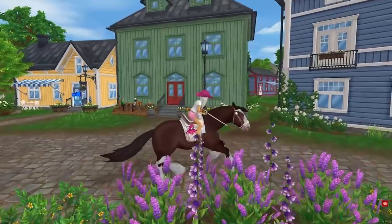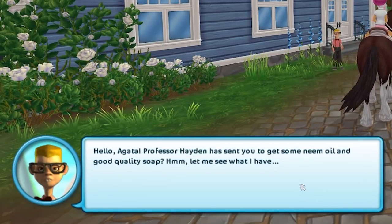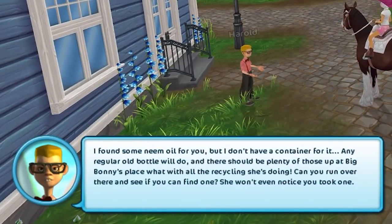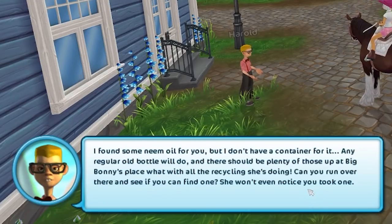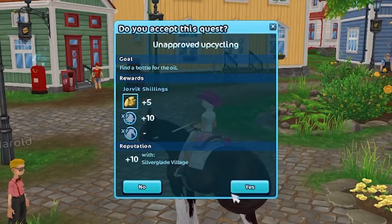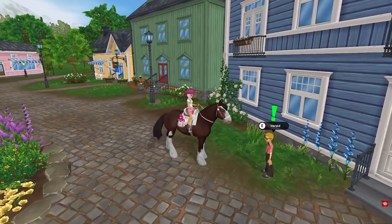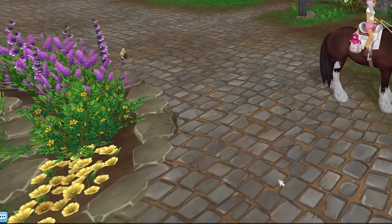Okay, go around the tree. Here we are. Hey, you need some oil and good quality soap? Let me see what I have. I found some, but I don't have a container for the oil. Any regular old bottle will do. Ask Bonnie since she has all that recycling she's doing, and while you're gone I'll keep searching for the soap. Find a bottle. Oh, there it is behind the horse. Got it. Here's the bottle for the oil. Wonderful — this bottle will do nicely. Let me just prepare it for you. Here's the oil.